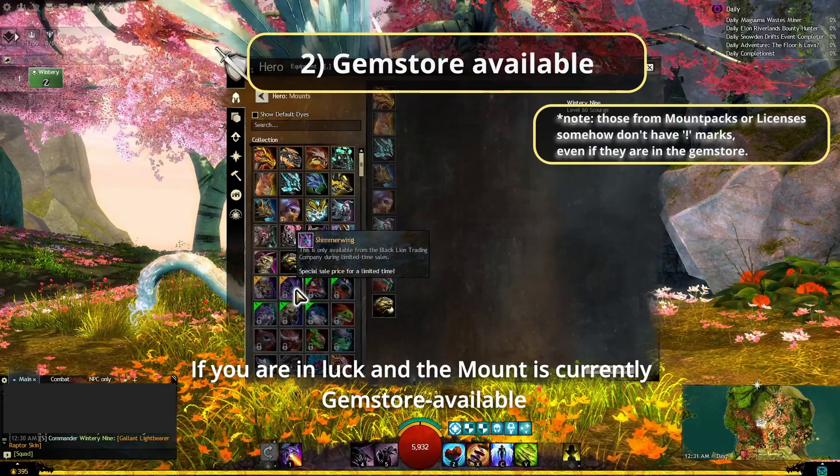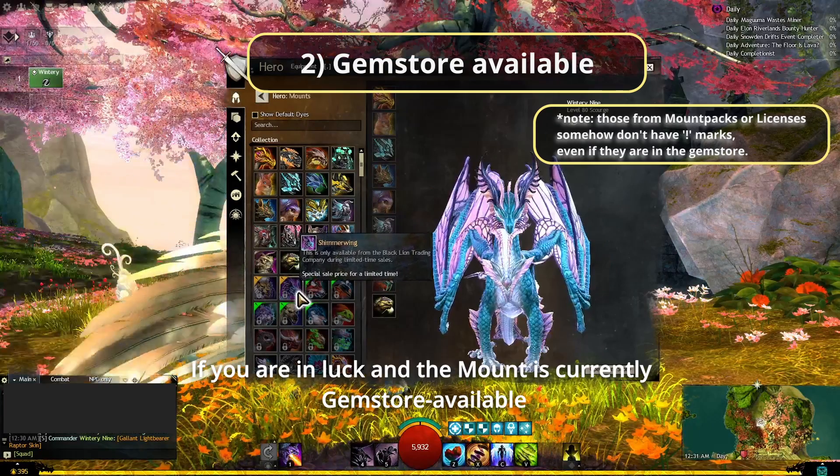If you're in luck and the mount is currently gem store available — usually indicated by the exclamation mark — you can open your preview window in the gem store, and this separate window can also work when previewing dyes. This method works too for previewing mount packs and mount licenses that are currently on sale. But for those that are not currently available, sadly you will have to wait patiently for their return. Once you have your desired mount's preview window open, we move on to the next step.